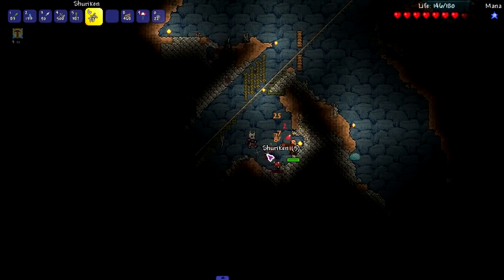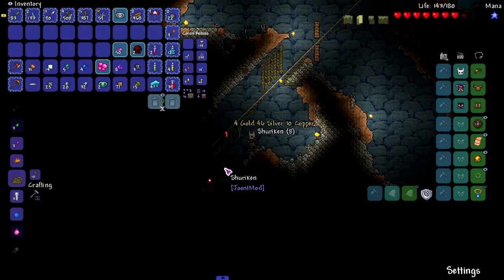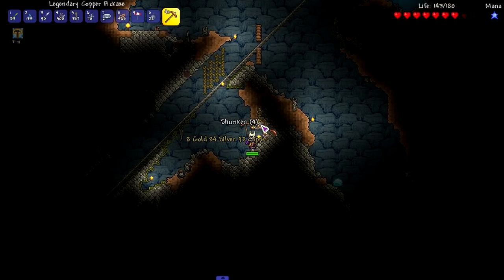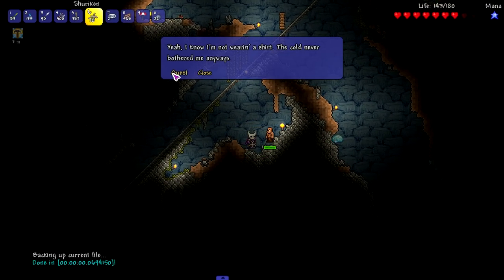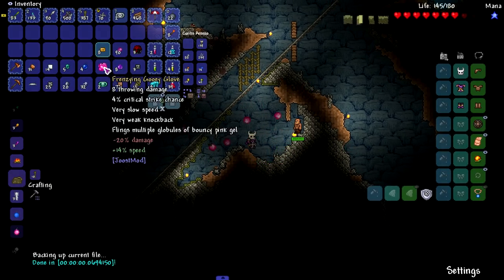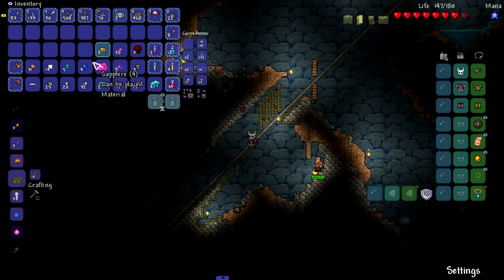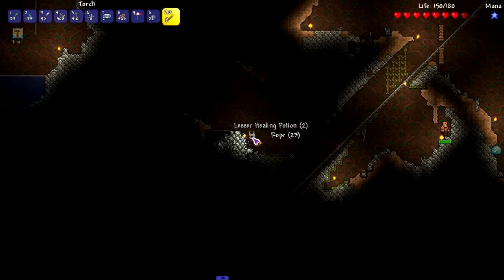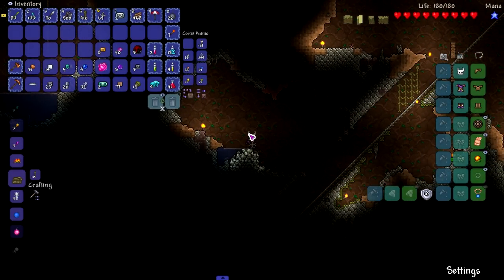We do get a throwing weapon from killing Peepzor. Look at that — we need these vanquisher medals, which is dope because I'm really hyped for the tracker NPC and his new quest format. We do get the Gooey Glove — oh, it's a minus in damage, so I'm not gonna use it just because of that. That actually really sucks. I was gonna ask you guys if I should use it, but I guess we're not using it.